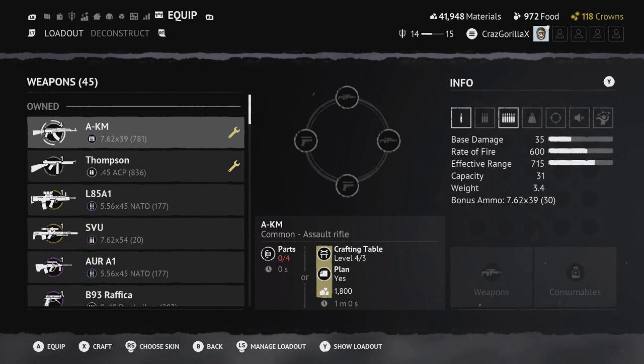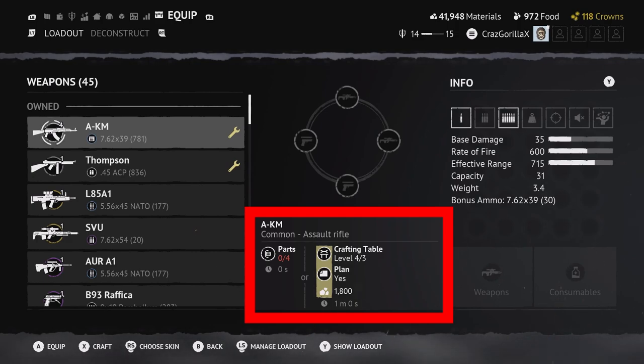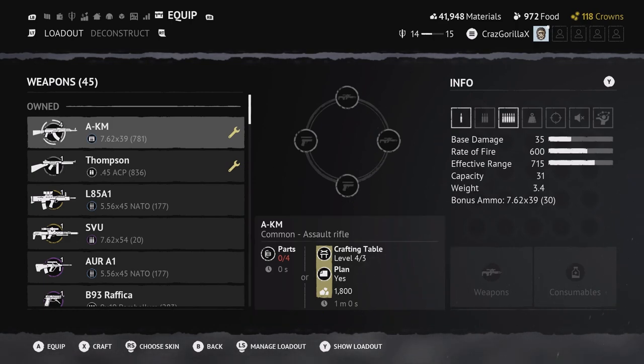In the center column you see the gun name, parts, crafting table plan, and the material number. What this means is you'll only be able to craft a weapon if you have weapon parts, or the crafting table level needed for that weapon, the plan needed for that weapon, and the materials.